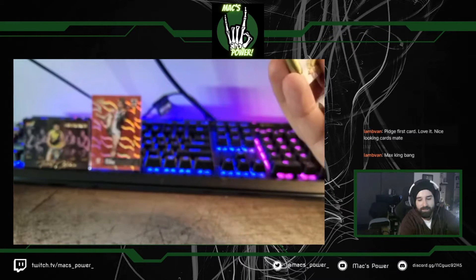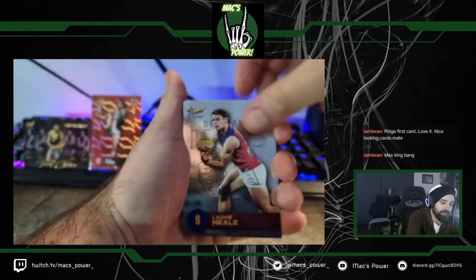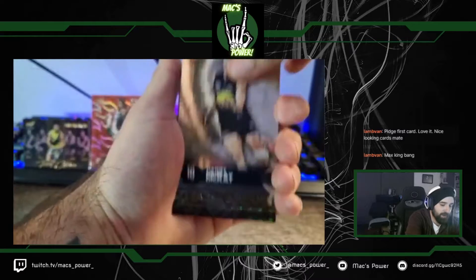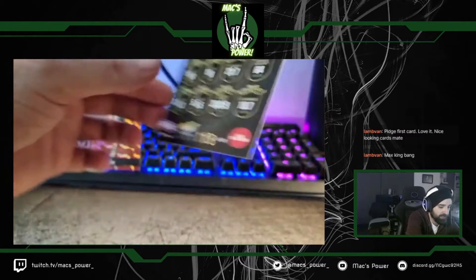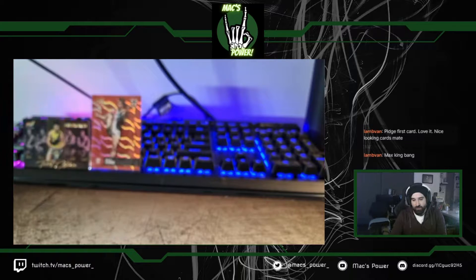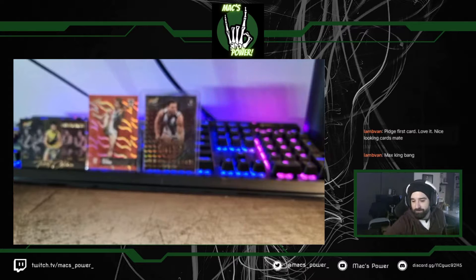Pack four: Dil Shield, Lockie Neal, Brad Hill, Jack Viney, Bailey Scott, Harry McKay. And Clearance Kings — Taylor Adams. That's our box hit for this one, our one guaranteed box hit. Let's check the number — 118 of 120. Not the lowest or best number, but we'll definitely load this guy up into a sleeve and top loader. The Clearance King is essentially the Bang Card — one per box.